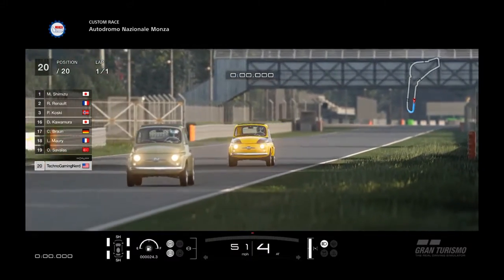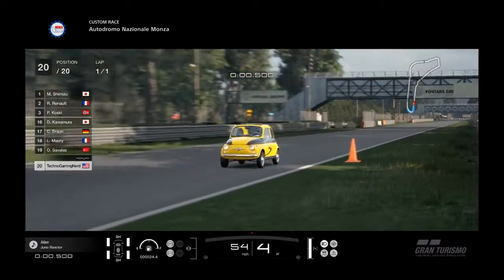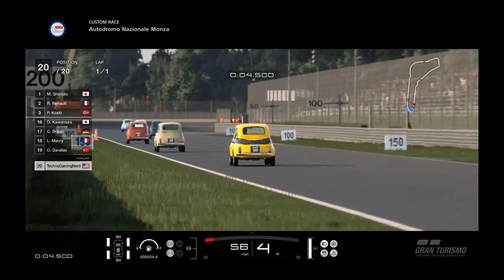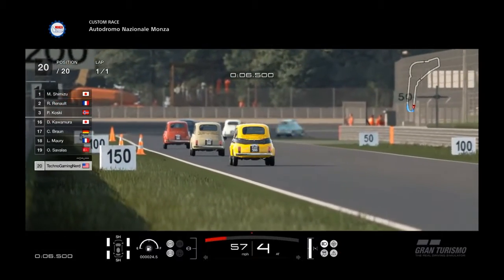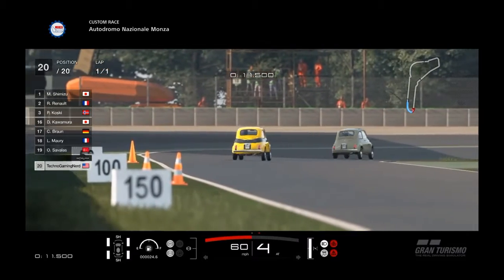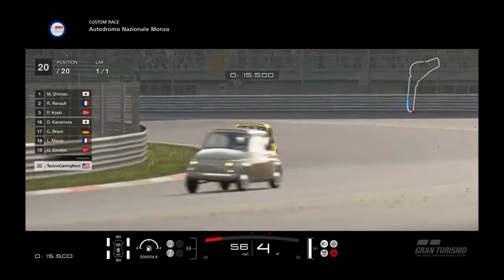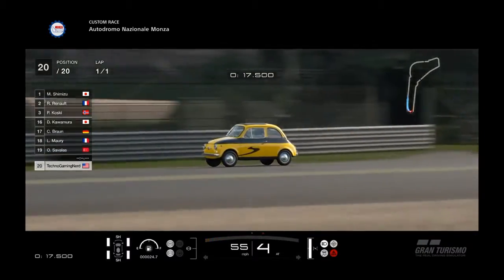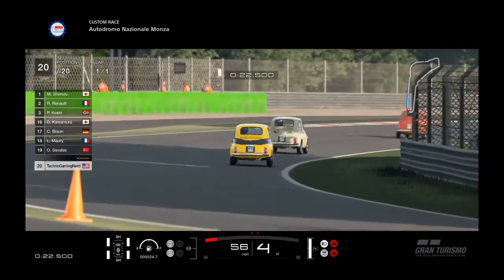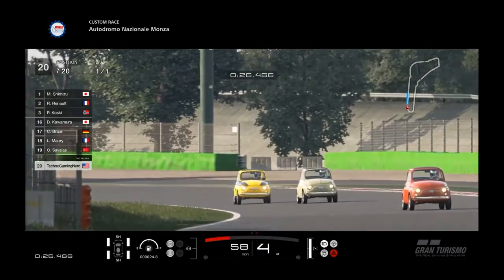I found a new way to share video to do the whole video clip, so I gotta do that. But today's car is the Fiat 500 F from 1968. This is an old design I did way back when, and this is just on the Italian track, the Autodromo Nazionale Monza.